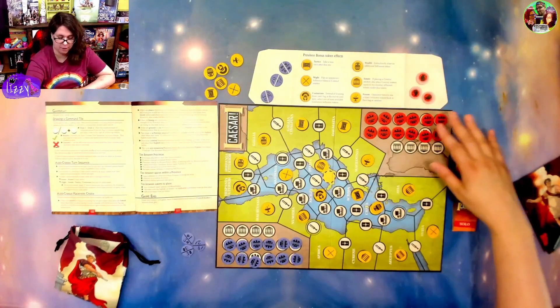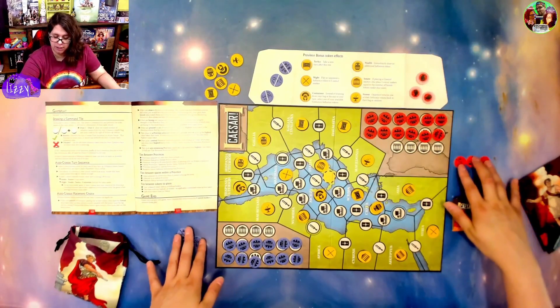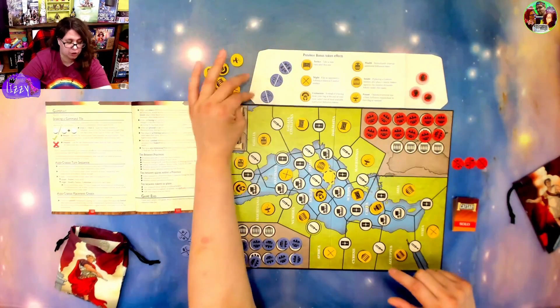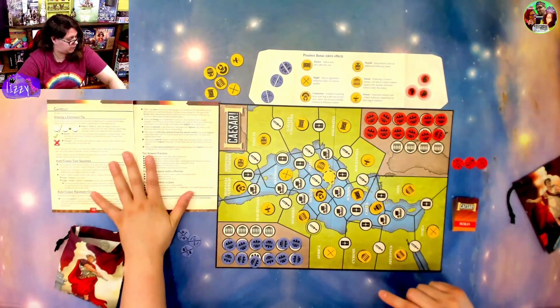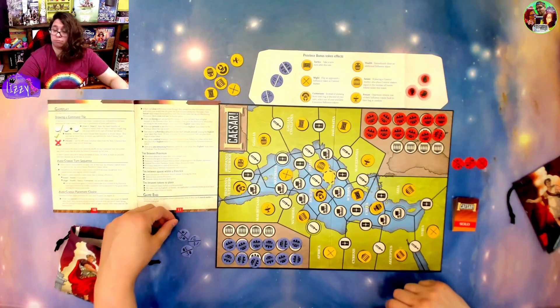I am playing Pompeii, they are playing Caesar. We have grabbed the three starting for each. The solo is put in a line, our solo opponent is put in a line. I am playing with the terrain variant, so these are out and theirs are upside down. I do have their placements choice, so let's go ahead and play.